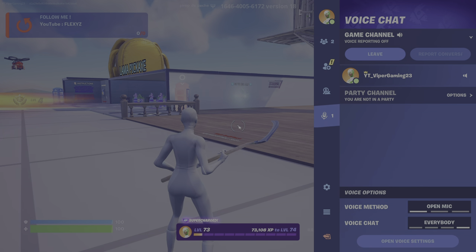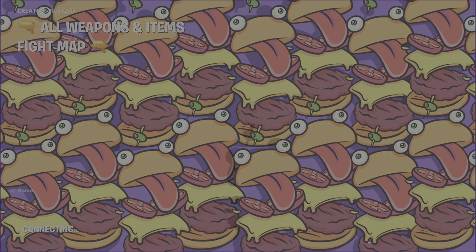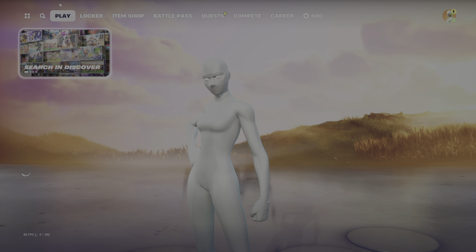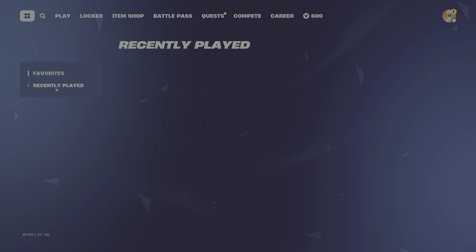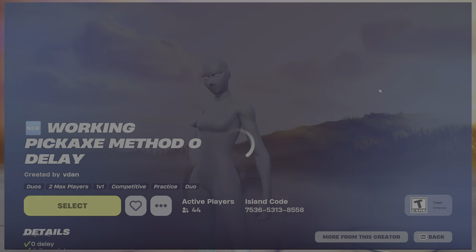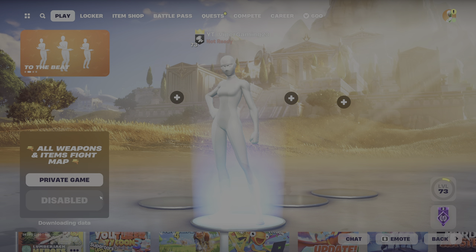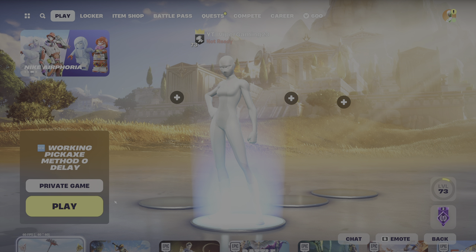So I'm going to go back to lobby and I'm going to try the second map for you guys. The second map is called 'Working Pickaxe Method Delay' and this is the code: 7536-5313-8558. This is supposed to be another map that's supposed to work. I'm going to try and test it - I haven't done this yet and I'm not sure if it works. I'm pretty sure it's been patched like the other one, but let's get into it.